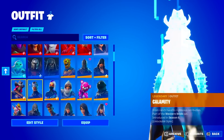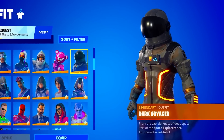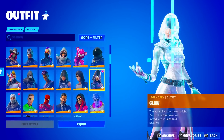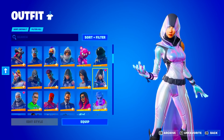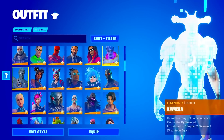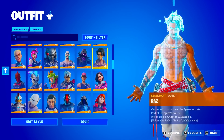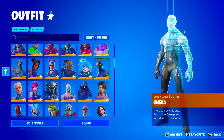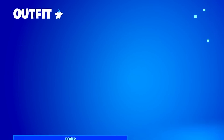We have Black Heart, Calamity, Carbide, Catalyst, Dark Voyager, Drift, Enforcer, Fate, Gear Specialist. We also have the Glow Skin — I'm pretty sure this is an exclusive skin. We have Havoc, John Wick, Jolterra, Chimera — the Chimera is a really dope skin. The Raven, Raz, Hybrid, Omega. He has every single style to the Omega — that is actually a flex. We have Predator, Ragnarok, Raven, Raz, Rex, Ronan, Rose Team Leader, Rox.